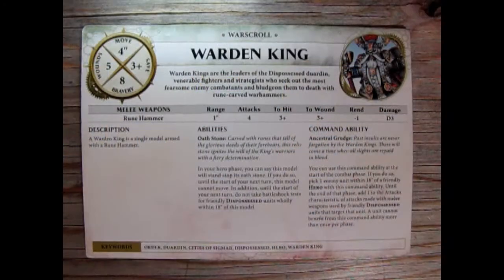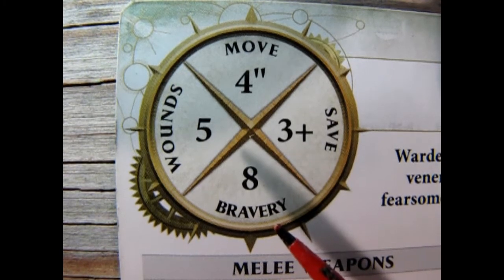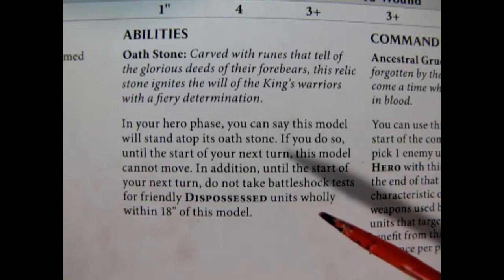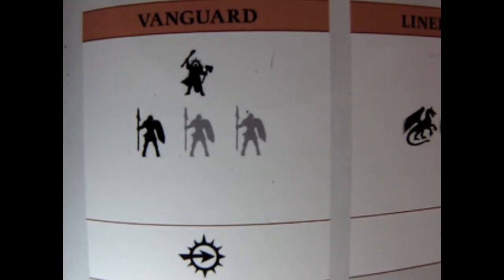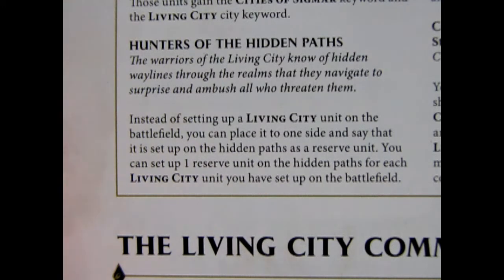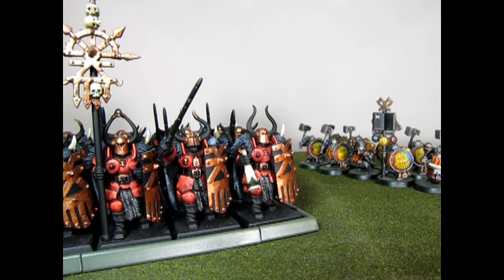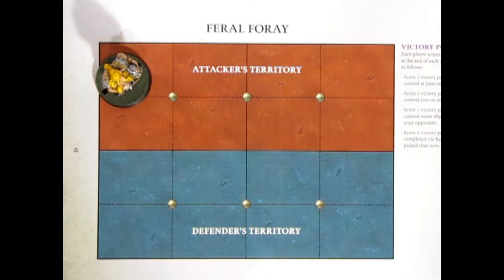But who will lead them? Look no further than the Warden King. Warden Kings have a natural 3+ save and an 8 bravery. They can also choose to stand on their Oath Stone instead of moving, to give all dispossessed units wholly within 18 inches Battleshock immunity. These three units could be combined to form a core vanguard battalion that has the swift ability to help them reach the objective quicker. And if you choose the Living City as your Stronghold of Order, you can place this battalion on the hidden paths in the deployment phase — meaning they can appear on the battlefield later in the game, 6 inches away from the table edge and more than 9 inches away from any enemy unit. Why not place them in enemy territory near an objective they can reach and hold with their strong anvil constitution?